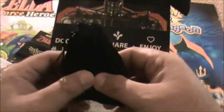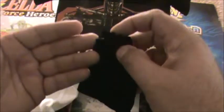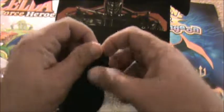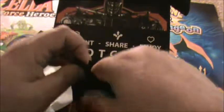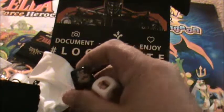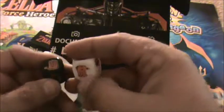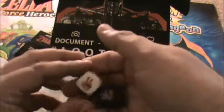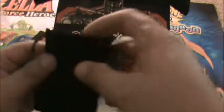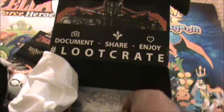Uh-oh, I have a bag. What could be in here? Bags are good — it's like a mystery bag inside a mystery box. Doesn't get much better. And what do we have? We have some dice — rock, paper, scissors dice. Let's see here. Well, I lose as always. That's cool. I like the bag. I'll probably use that bag to hold some of my magic dice, my D20s.